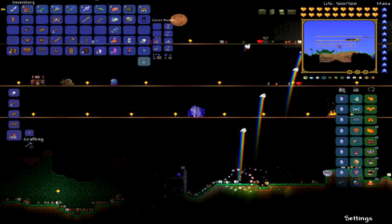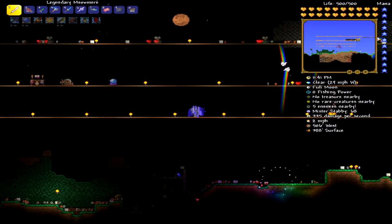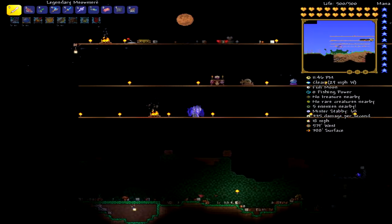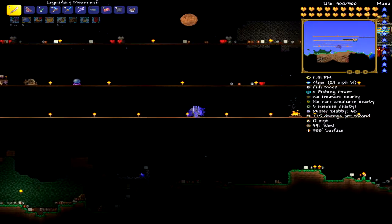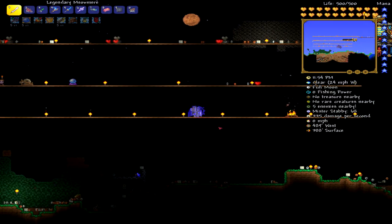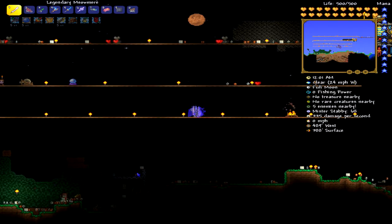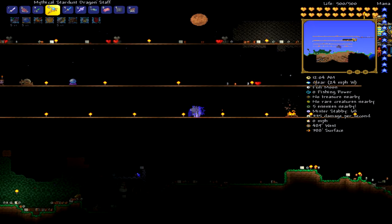Now we're moving on to the optional sword. Like I said, Blood Butcher is for a Crimson World, and Light's Bane is for a Corruption World. For the Blood Butcher, you craft it out of Crimtane bars — you need 10 of those. Craft it at an anvil and you have your Blood Butcher.